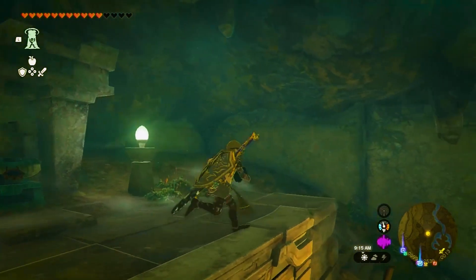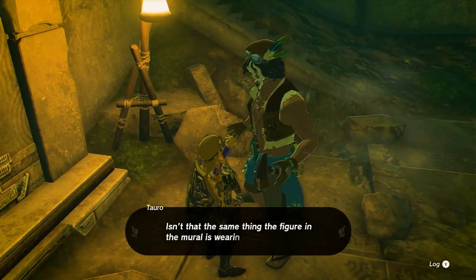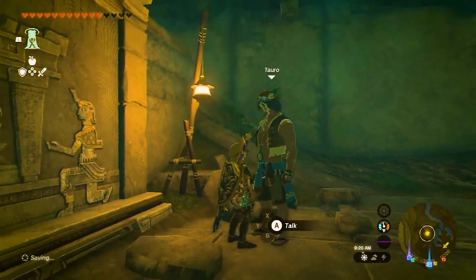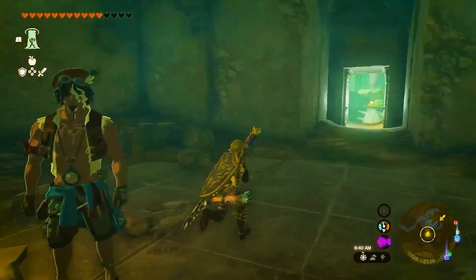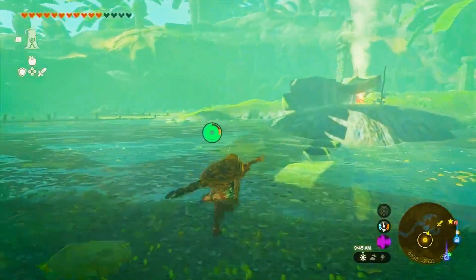Don the charged shirt and speak with Toro once again. He'll mention that there are other pieces of the charged armor set hidden around the dragon. Follow the river and make a stop to acquire the charged trousers — break open some rocks with a hammer or bombs.